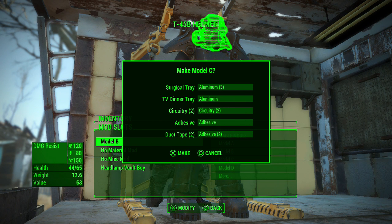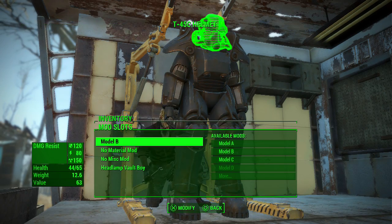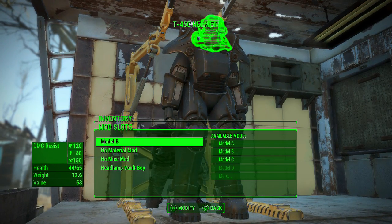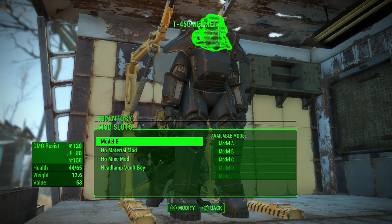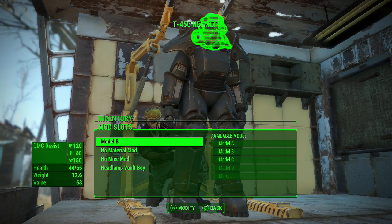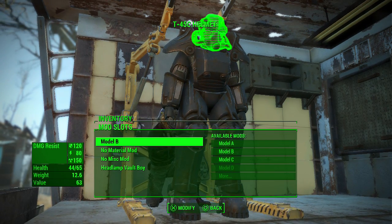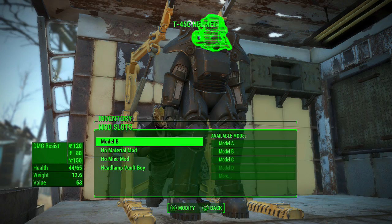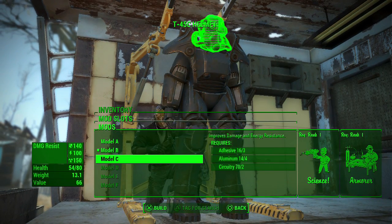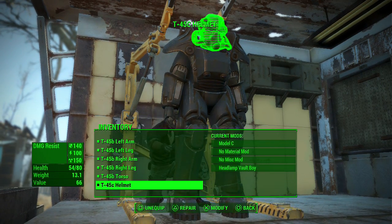When you do this, it puts the game in a position where it's like you're not using the items but you still want to make the item. At this moment, press X, press X. It's not gonna show you right away that you have it, but you do have it — you can see it up there: T-45C helmet. You're not gonna see it in your mods screen right away, so just click back into it, scroll down the mod screen, and there it is. That's literally all you have to do.